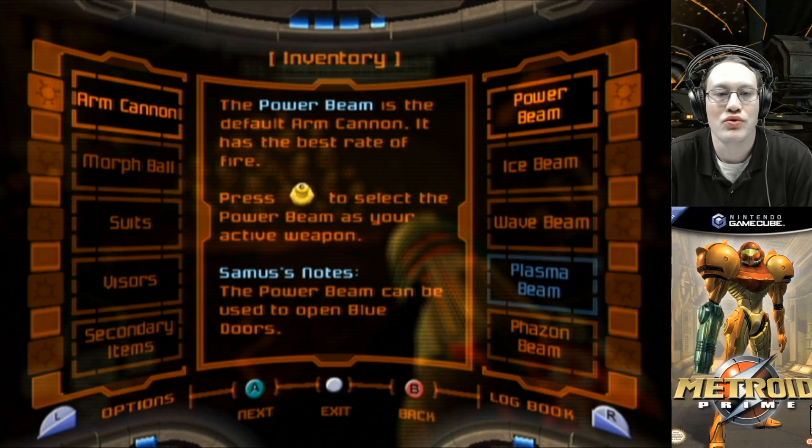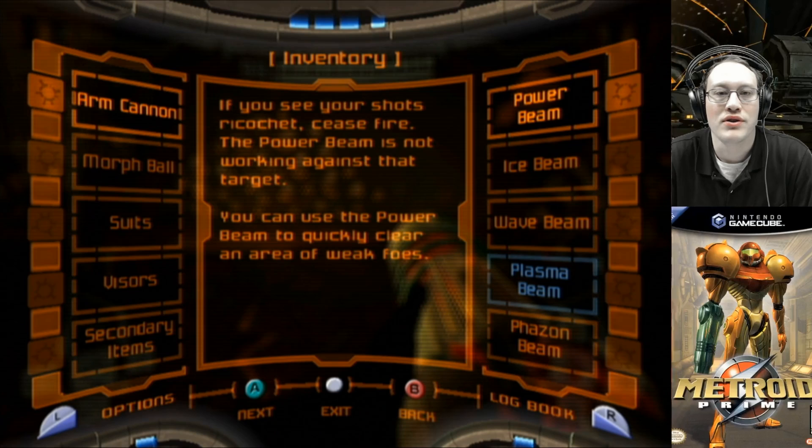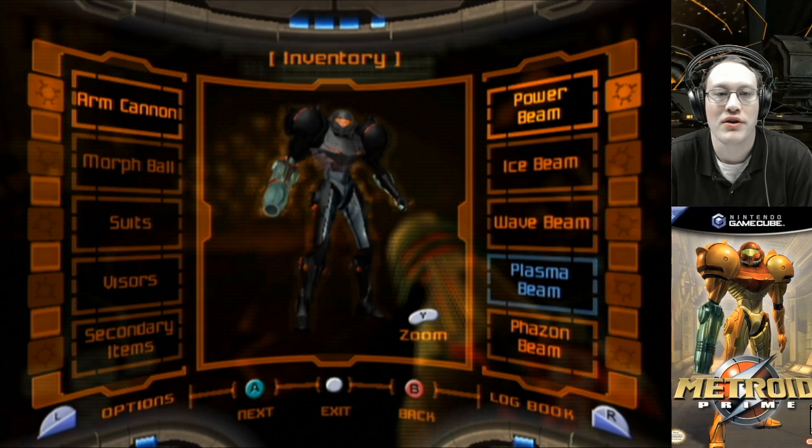Samus' notes: the power beam can be used to open blue doors. If you see your shots ricochet, cease fire — the power beam is not working against that target. You can use the power beam to quickly clear an area of weak foes.